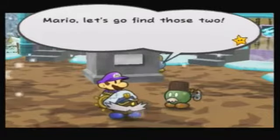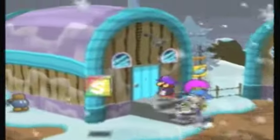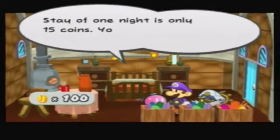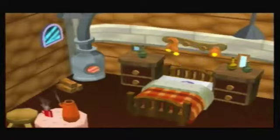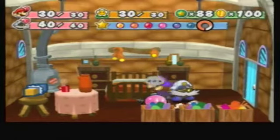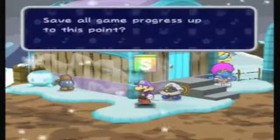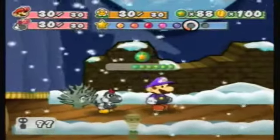Mario, let's go find those two! Once we find them, we come back and talk to him. I'll use an inn coupon to heal up first. So, the green Bob-omb said we need to find Gold Bob and General White to use the cannon. We know Gold Bob — he's down in Poshley Heights. Also, now that we got all the shine sprites, it's fitting to level up some of our partners. Leveling up — great way to start the day! We get 33 BP.